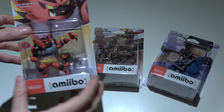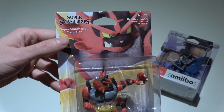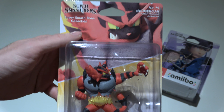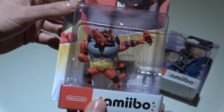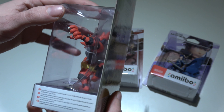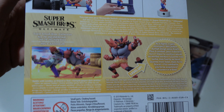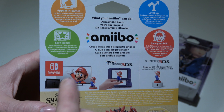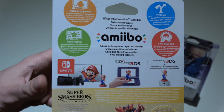Let's do this chronologically and start with Incineroar, the fighter-type Pokemon that joined as a newcomer in Super Smash Bros Ultimate on Switch. Here you see him in his box. The artwork is all here — Incineroar looking fierce and ready to battle. It's the new red Nintendo logo, so we've long passed the Wii U era. The back of the box showcases Incineroar in action and explains what this amiibo does. The Nintendo 3DS is still pictured, but of course this one is only playable in Smash Ultimate.